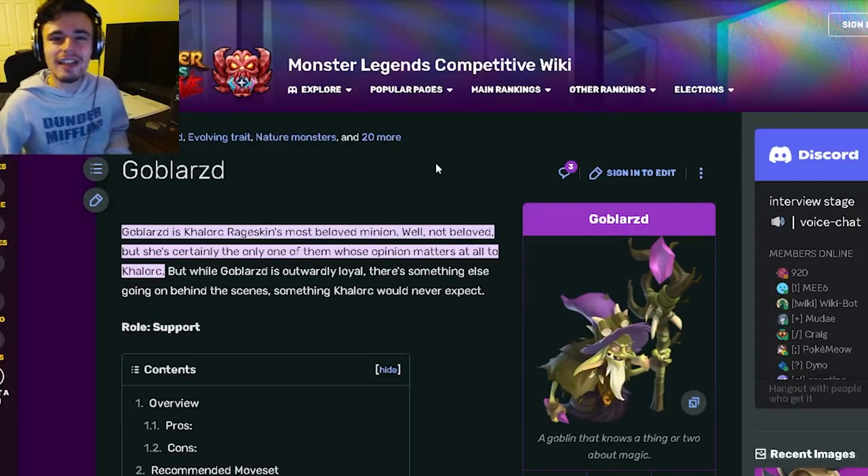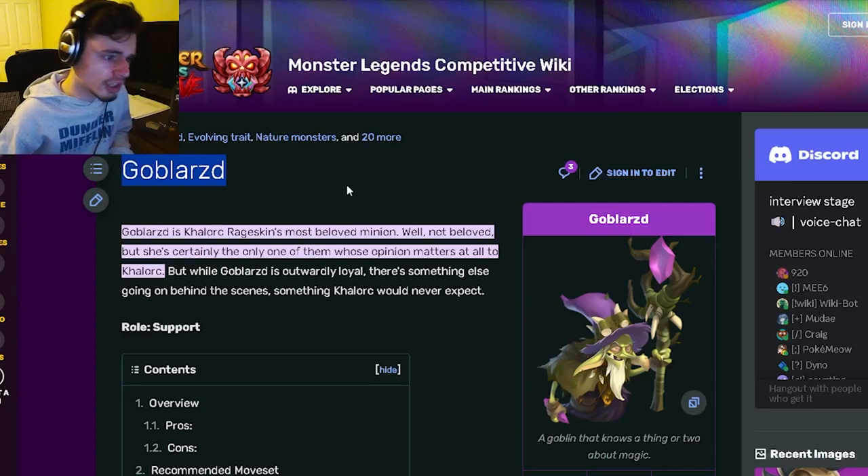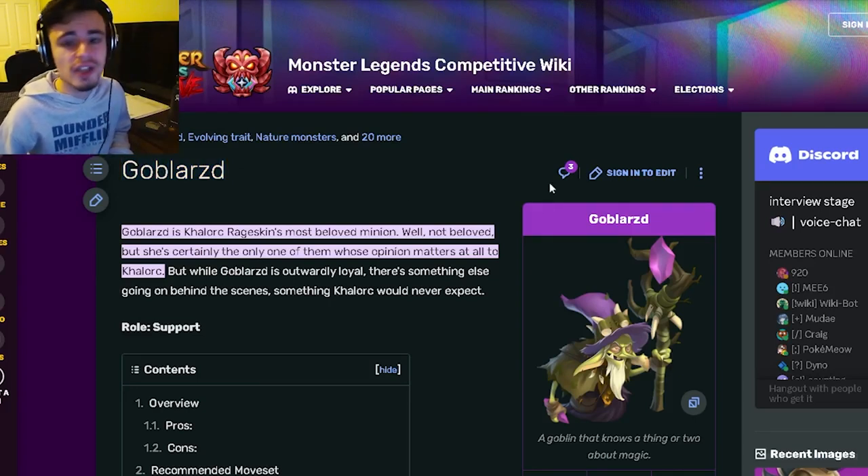Hey guys, it's the Swallow Cloth today inside Monster of Legends. In this video we're going to be going over Goblizard and I'm going to tell you guys whether or not you should get this monster out of its new event, so let's go ahead and get right into it.